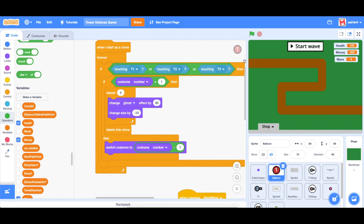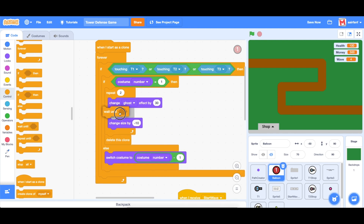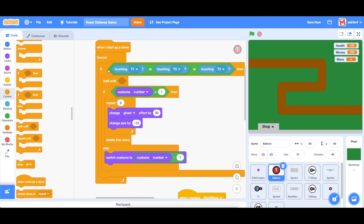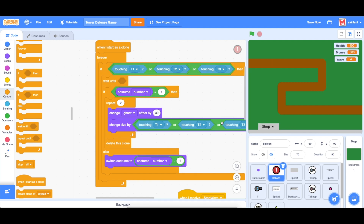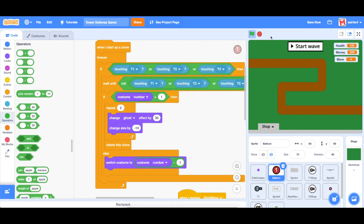First of all, we have a bug. If I set wave to four to start with, when many of these come around to a corner, the balloons will actually go multiple costumes ahead when hit by a bullet instead of only moving to the next one. To prevent this, go into control and drag in a wait until after where it detects touching one of the bullets, then duplicate this and drag in a not operator. That'll fix that bug.